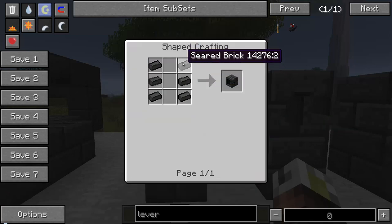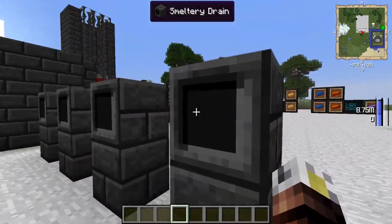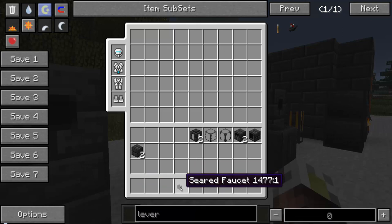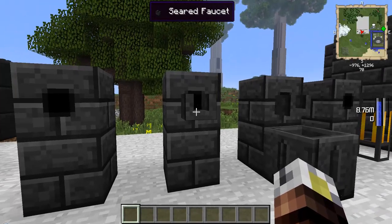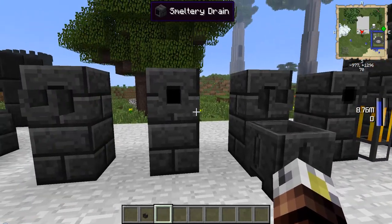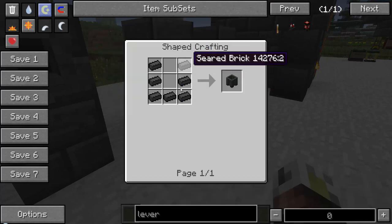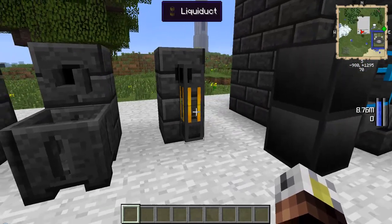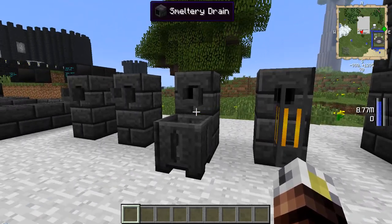Getting things out of the smeltery is done using a smeltery drain. These are easy to make and again use seared brick. The drain has a back face and a small hole on the front. You add a seared faucet onto it — shift-click to place it — which lets you pour liquids out. Put something underneath the faucet, like a casting basin or a casting table. You can also use liquiducts to pull things out of smeltery drains, and we'll see more extensive examples of that shortly.